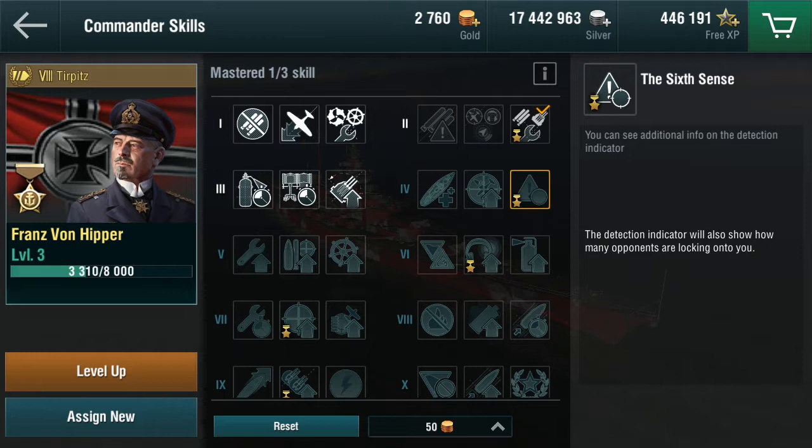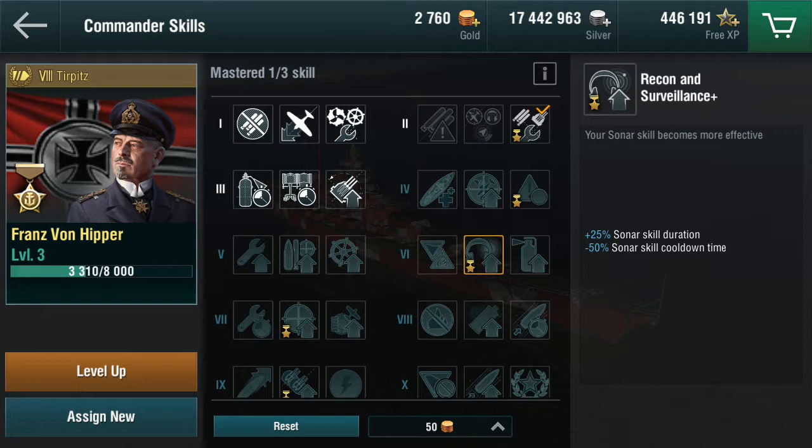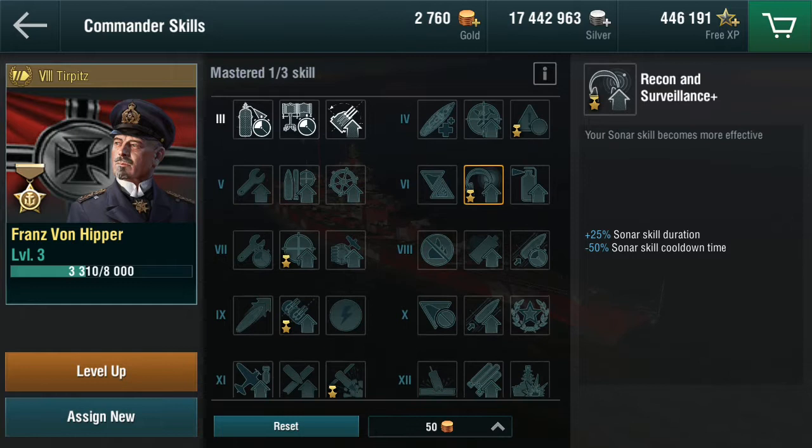David Beatty has that sixth sense skill at level five. At level six, there's a slight bit of confusion, but the sonar skill: your normal recon and surveillance gives plus 25 duration and 33% reduced cooldown. Franz von Hippa gives you 50% reduced cooldown, which would be awesome if you had more of them. Maybe when you're in intense action with destroyers you'd need them close together. I never use all three in a battle, but it's always good to have them back - and I do get that skill for my German captain.